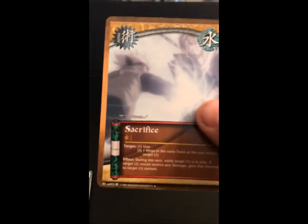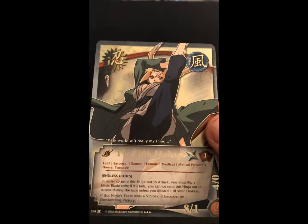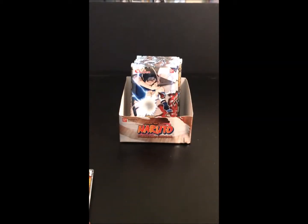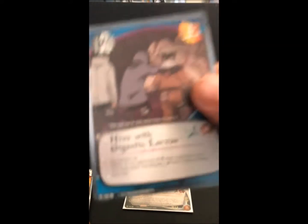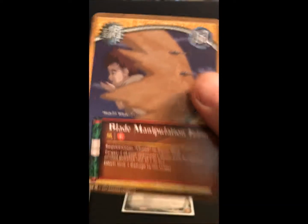Pack four: we got Sacrifice, Frustrated Ambition, and we got our first super rare — the 5th Hokage! With some badass art, it's a really cool card. We also got Hive with Gigantic Larva, Puppet Master Jutsu, Broken Heart, Acquaintance, Blade Manipulation Jutsu, Tsunade's Guest, and our rare is The Path to Hokage.